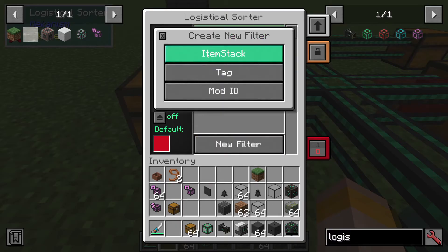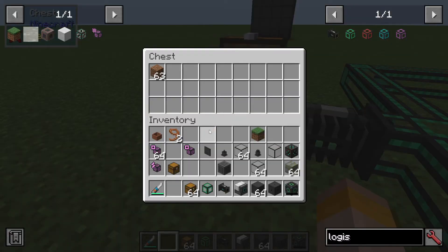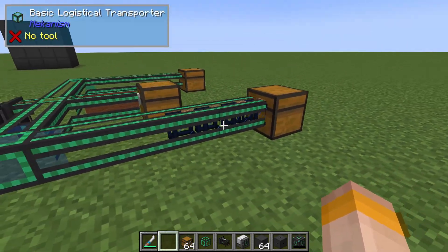Let's put a new filter on — item stack — and say I want dirt to go down the blue route, with a minimum of 10 and a maximum of 10 with size mode on. There is also a fuzzy mode, which means it will ignore any durability of tools, weapons, or armor. On means it will ignore durability. Press save, put in a stack of dirt, and you can see it's taking 10 at a time and going immediately down the blue route.